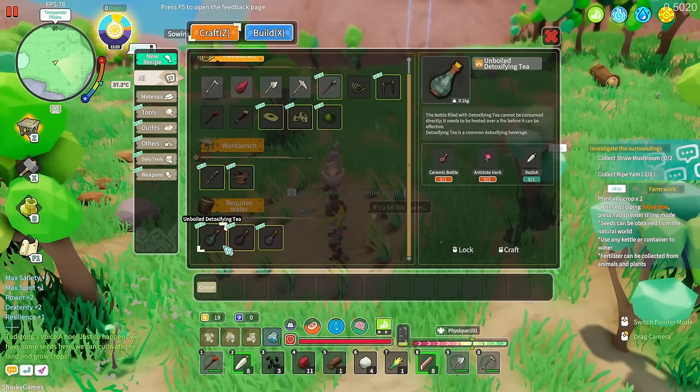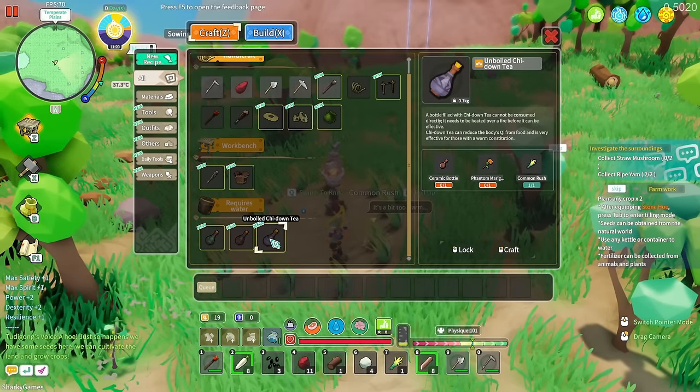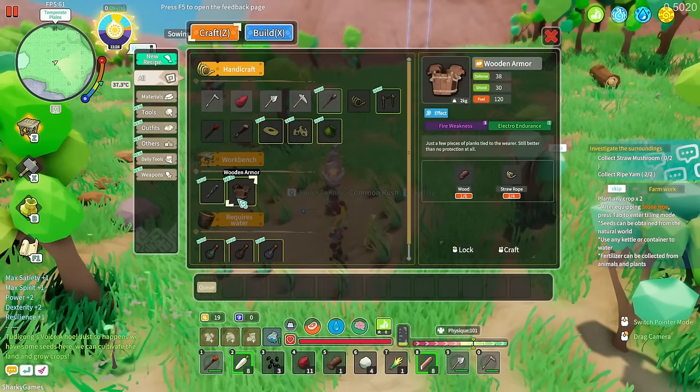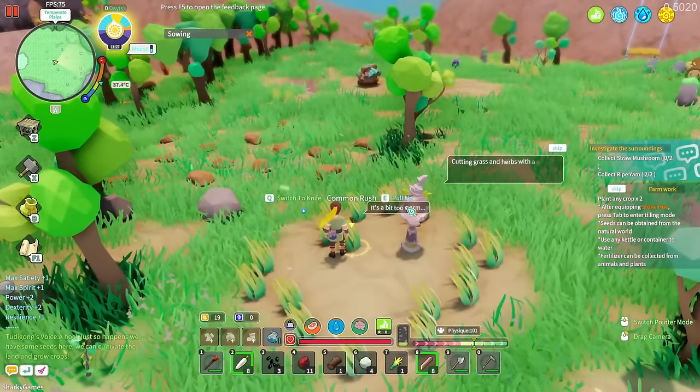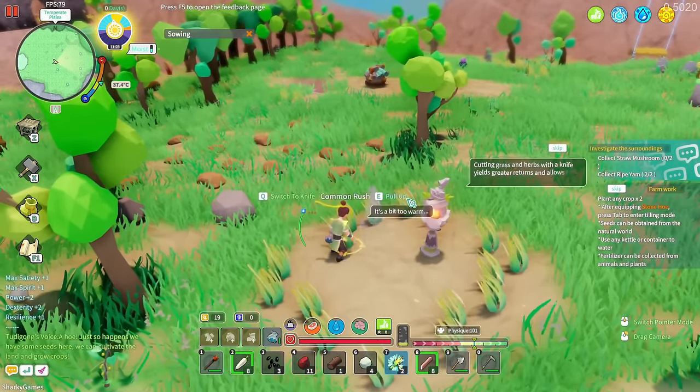Looking at what we've unlocked: tea, a workbench, wooden armor. If we get more rope we can make some armor, which might be important against enemies. I want to sort out the hotbar — put the axe in slot one.